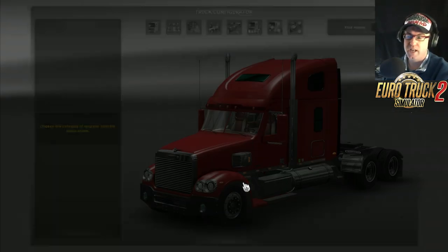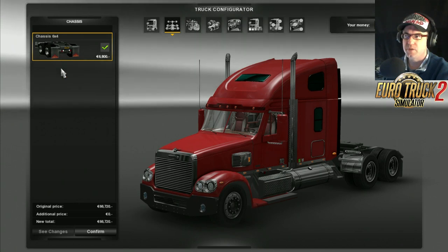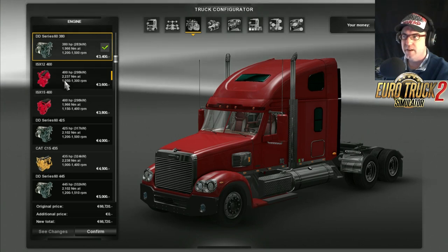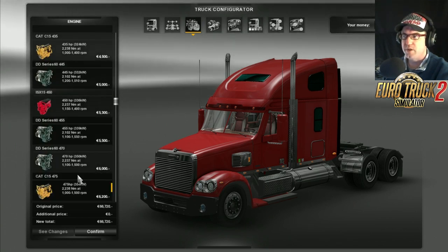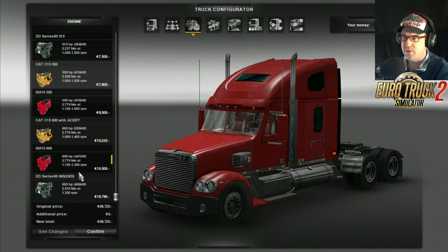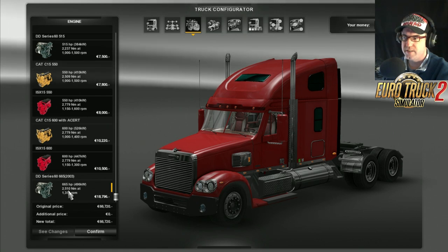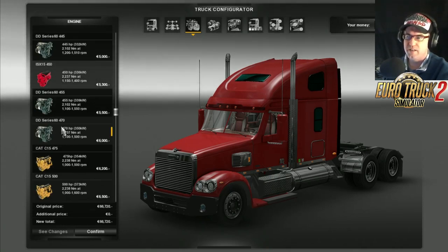Let's jump into customised configuration and check it out. For the cabin, there's only one cabin option, and the chassis is 6x4. For engines, there's a nice array to choose from: the Detroit Diesel 60 series, the Cummins ISX 400 series, the Cat C15s, going all the way up to the Cat C15 600 horsepower, the ISX 600, and the Detroit Diesel 60 series with 665 horsepower. A lot of people are using these engines now.